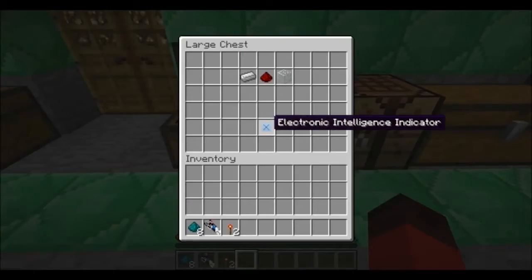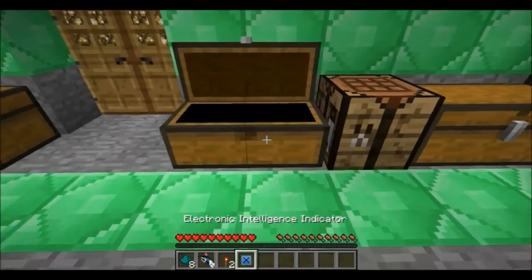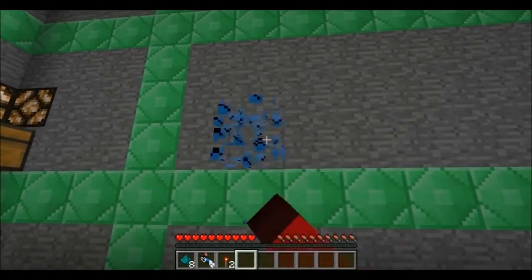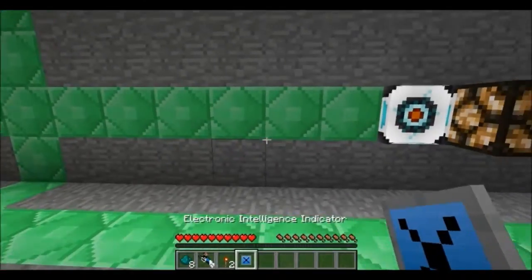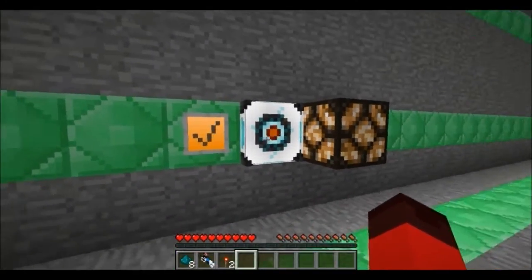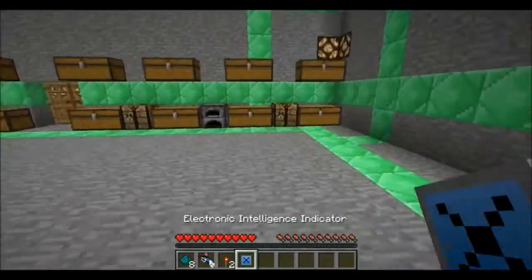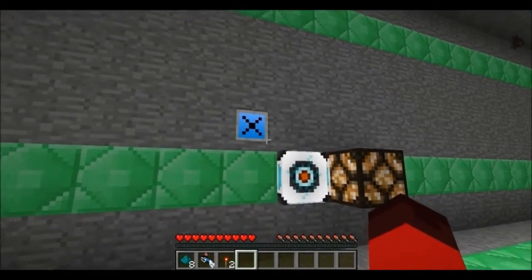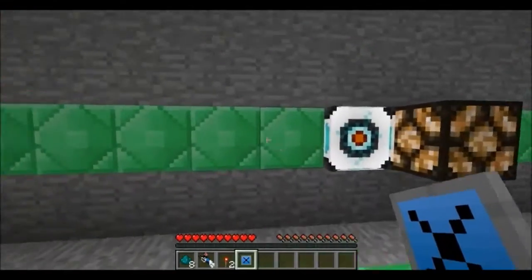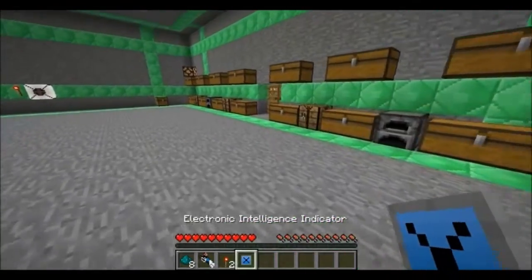Moving on, we have the electronic intelligence indicator. Create it with an iron ingot, redstone, and a piece of glass. If you place it normally it shows an X, but if you place it next to something that is redstone-powered, it lights up and tells you it's being powered. So if you're building something complicated and want to make sure before placing something down, just put this indicator down first.